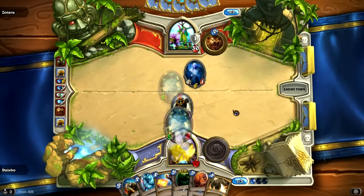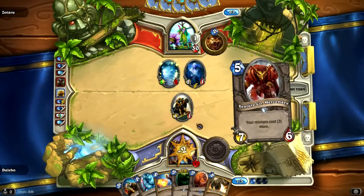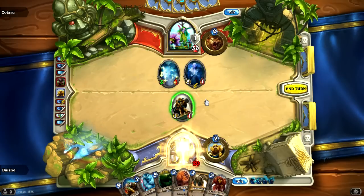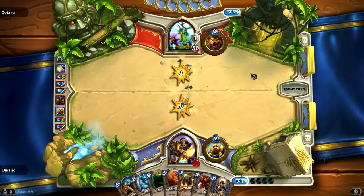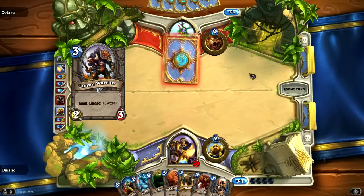But he decides to go for a Mark of Nature giving it plus 4 attack, which is almost never right unless you really need to trade with a bigger creature or it's going to kill them. Instead of needing to use Consecration, I can just Hammer of Wrath the Wisp for like a 3-for-1 and then trade off with the Young Priestess. So now we're basically on an even board state — he gets to play cards first, except I am up 2 cards on him: he's got 6 cards in hand, I've got 7, and I'm about to draw 1.